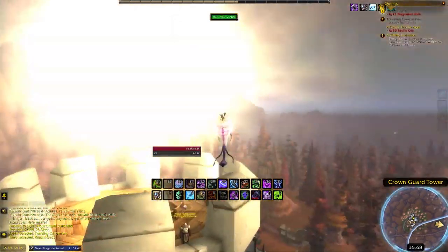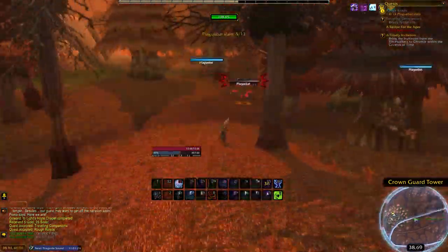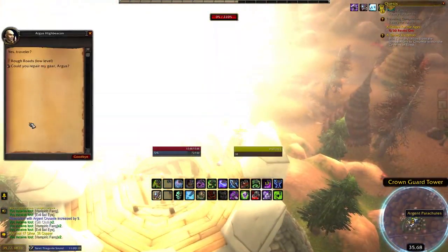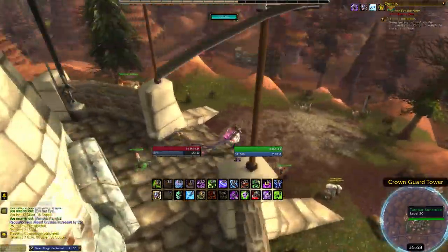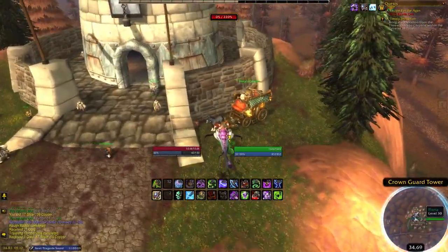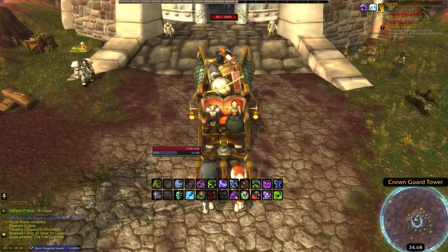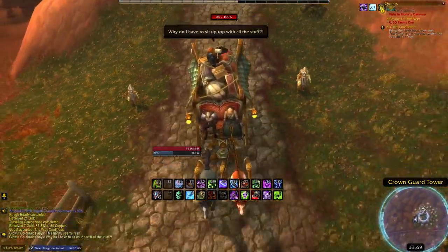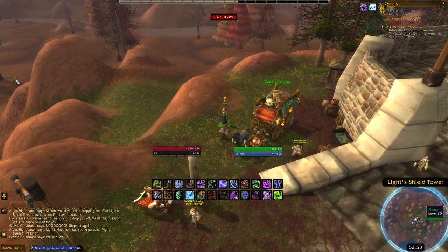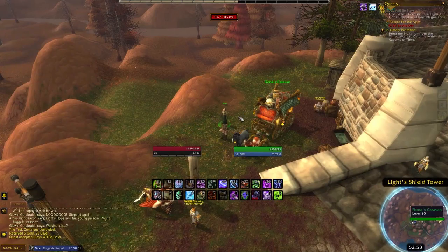Go kill the bats needed for Rough Roads. After that, make your way back, turn in both quests, and talk to Fiona. She will give you the Trek Continues quest, and you will once again have to ride the caravan. After waiting another few minutes, you will be at another tower. Turn in the quest with Fiona and instantly gain a new quest called Boys Will Be Boys.